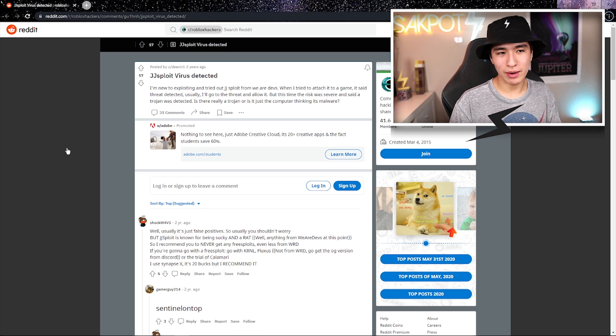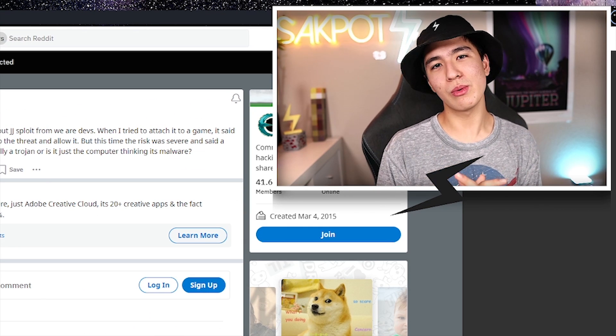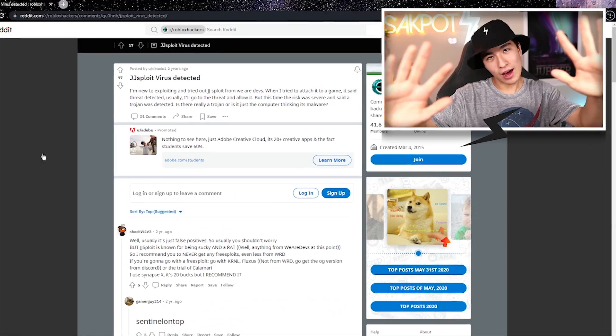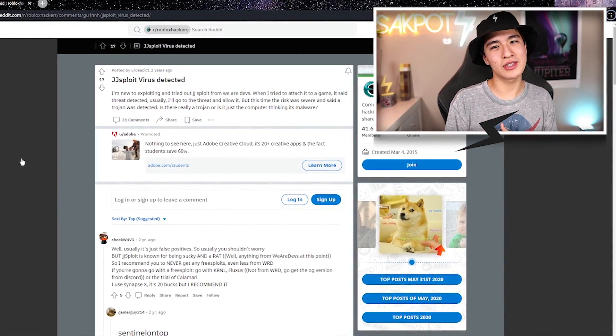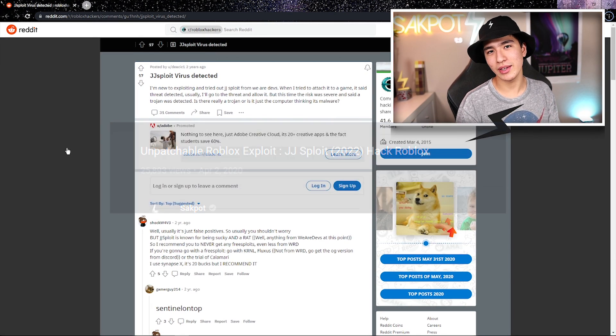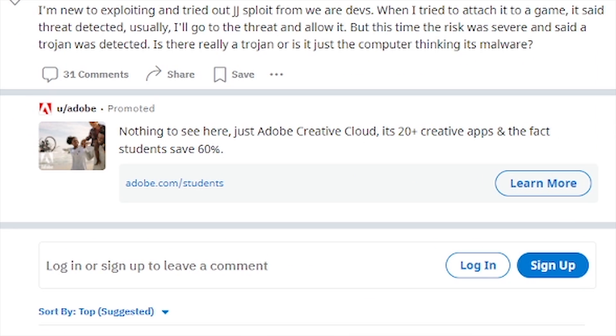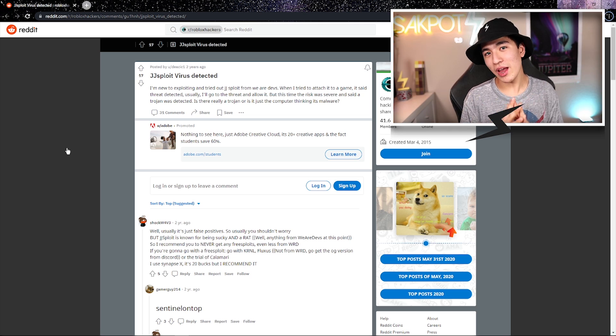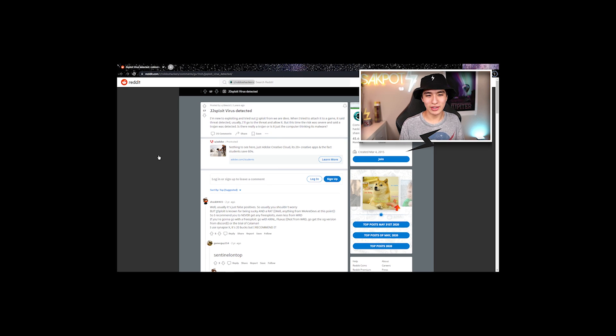Another Reddit post from two years ago: 'I'm new to exploiting and tried JJSploit from We Are Devs.' That was literally the first executor I tried when I got back into exploiting in 2019. When I tried to attach it to a game, it said 'threat detected.' The risk was listed as severe and said a trojan was detected. Is it really a trojan or just the computer thinking it's malware?